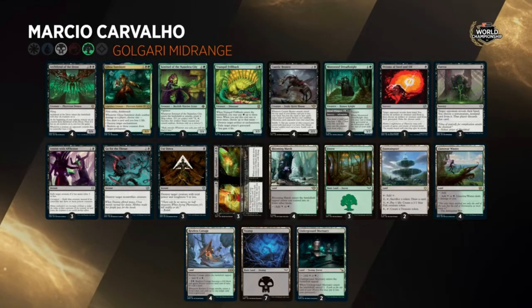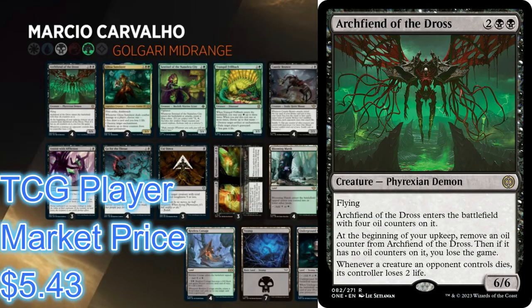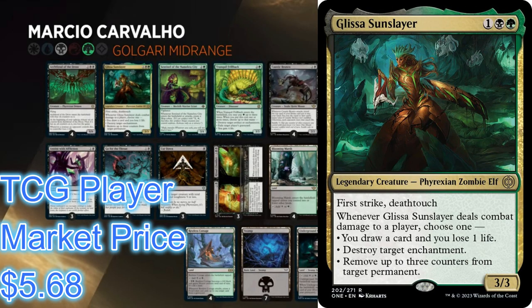We're going to break down the creatures that really pack the punch in this deck. The biggest one is Archfiend of the Dross — a Demon, two generic and two black for a 6/6 flyer that comes in with four oil counters. At the beginning of your upkeep, remove an oil counter from Archfiend of the Dross, and if it has no oil counters on it, you lose the game. Whenever a creature an opponent controls dies, its controller loses two life.